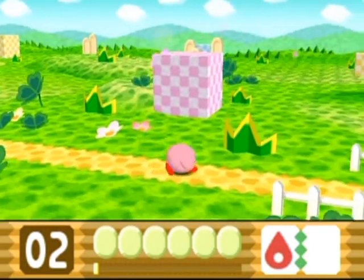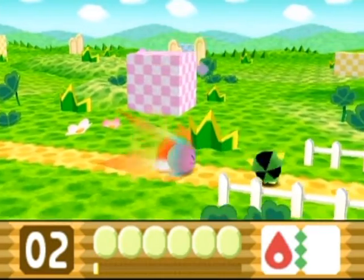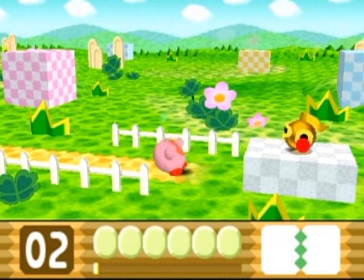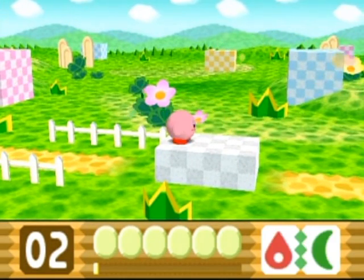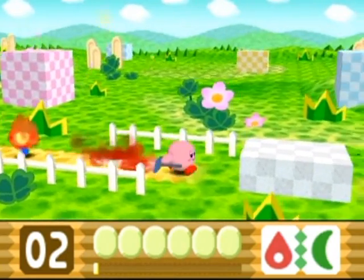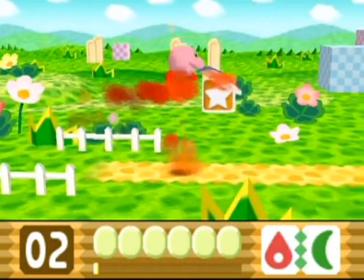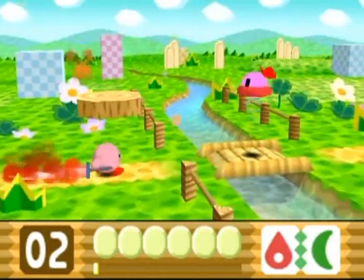This is going to be used in mid-air. Whenever you have a power, it replaces the B button basically. So instead of inhaling, you're going to use the power with the B button. Pressing the L button will let you regurgitate your power back out. And if you throw it on an enemy that has another power — like Sir Kibble's got the cutter — you can combine them into a fire sword. That is pretty much Kirby 64 in a nutshell. You are a pretty overpowered character, but you are in pretty much all Kirby games.